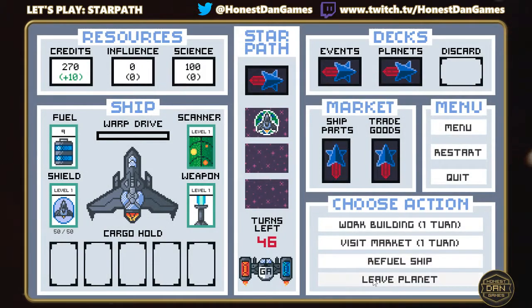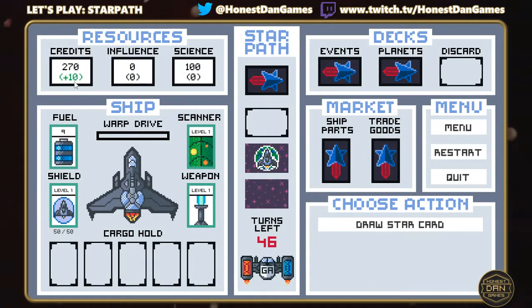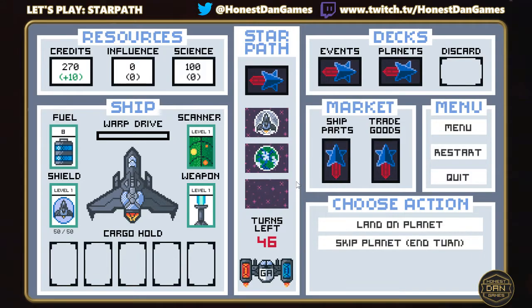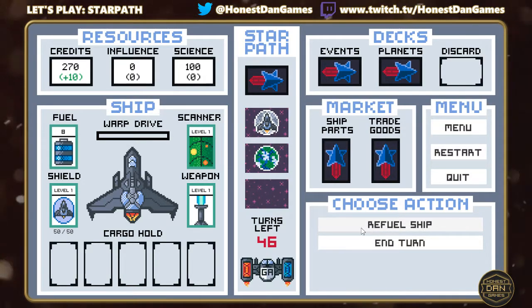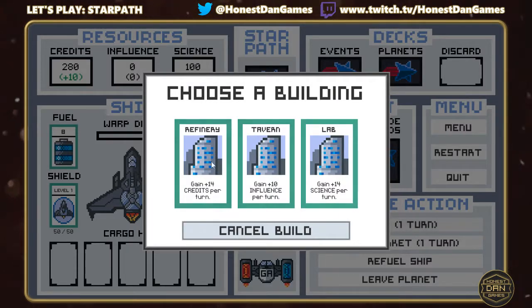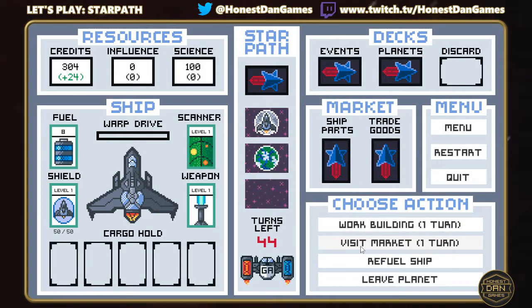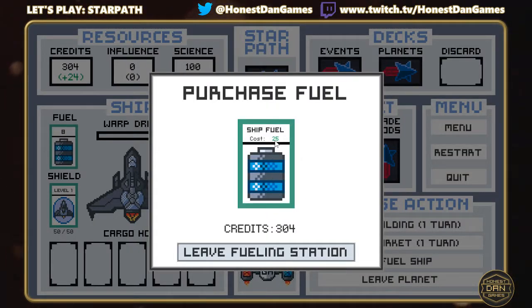We'll end the turn and leave the planet. The good thing is we're now getting trickle income of 10 credits per turn. We draw another card from the star path — another planet. I'm going for this blue-bordered card with better resources and we'll land on it. We don't need to refuel yet, but I'll build another refinery. This planet has plus one to its mineral stat, so we get 14 per turn from it, giving us 24 credits per turn total. I'll quickly refuel — each fuel card costs 25 credits — and leave the planet.